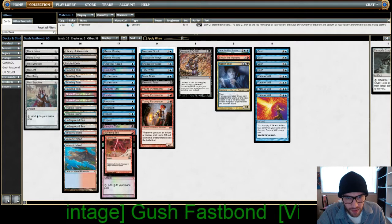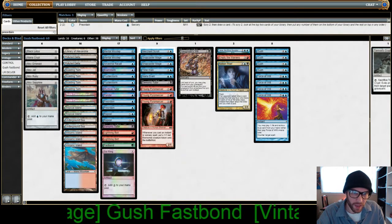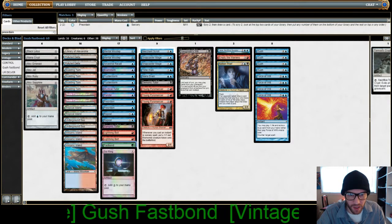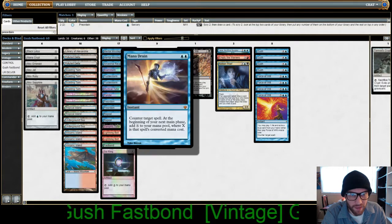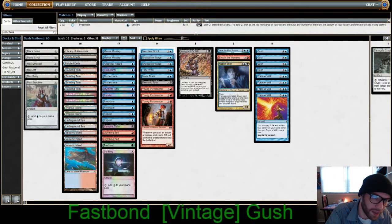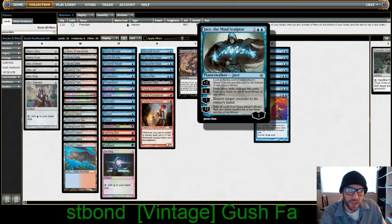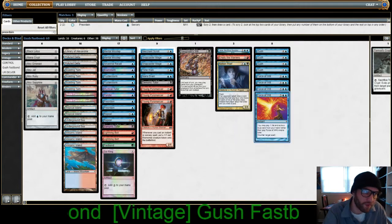Our red card sweep includes two Lightning Bolts, three Young Pyromancers, and then one green card — just a Fastbond one — for the Gush combo. We also have Mana Drain, Time Walk of course, Merchant Scroll, Snapcasters times two, and then one Empty the Warrens for our red cards. Jace the Mind Sculptor, and then of course four Gush and four Force of Will.